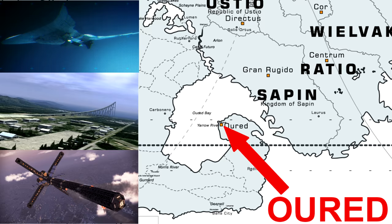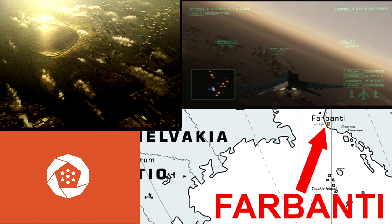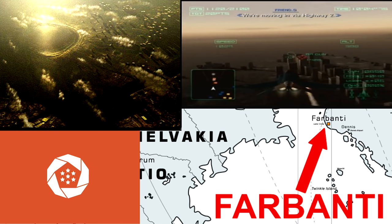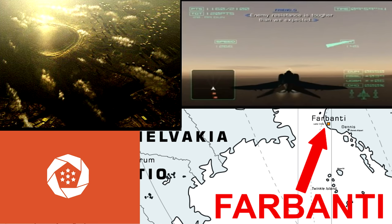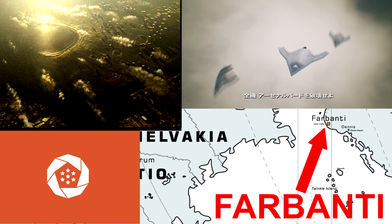Farbanti would also make sense because it's Erusea's capital, and the scene portrayed in the second trailer of Ace Combat 7 reminds me of the mission Siege of Farbanti in Ace Combat 4 — both in terms of physical and environmental setting, including the shoreline of the city and the sunset. Erusea also has advanced technology as we can see being developed in the second trailer, so as a technological power it would make sense for them to build the space elevator.